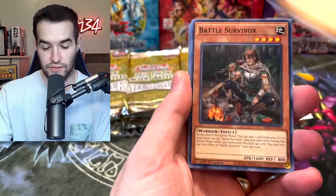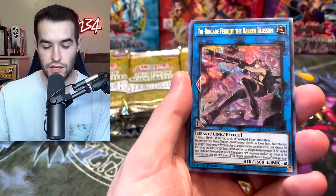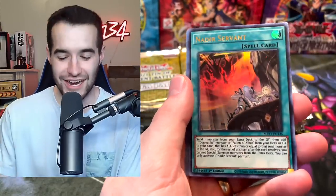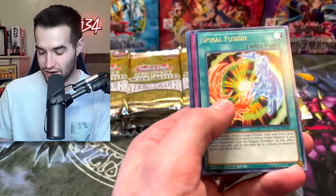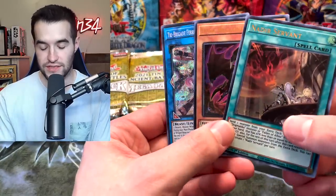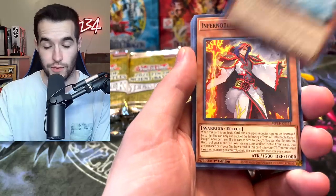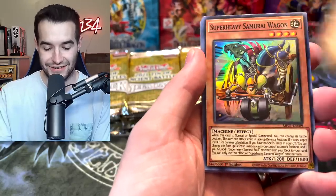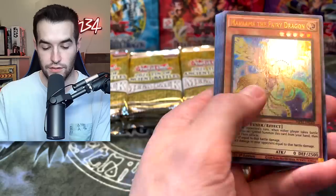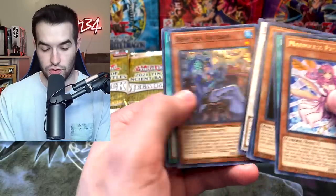Maybe we'll get some error packs — we haven't had any yet. These are second wave packs, there shouldn't be a difference, but there probably is in terms of print run. Samurai Wagon, Analyzer — oh, Nadir's Servant! Let's go! And a Dark Beckoning Beast! We have officially pulled the Nadir's Servant! This case is really good — insane, actually. We're halfway there. This might be a short video after all!